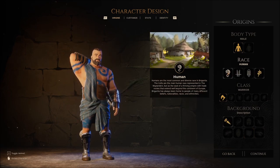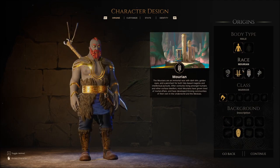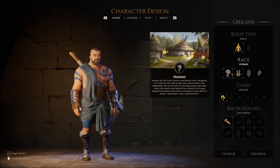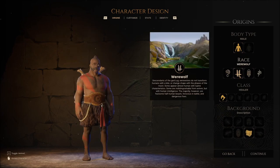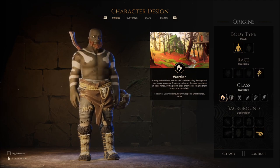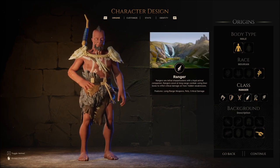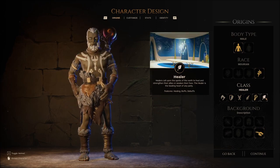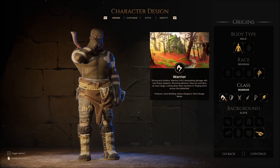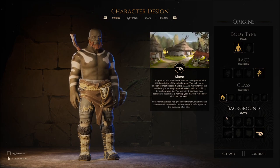I'm not going to focus too much on character creation right now. I often spend a lot of time reading through all the various classes and races. I'm just going to kind of glance through real quick. I guess I'm going to go with this guy, the Semi-Fomorian. We have a Warrior class, a Guardian class, a Rogue, a Ranger, a Sorcerer, and a Healer class. I kind of like the idea of the Warrior — front-line smushing stuff with giant weapons. That's what we're going with. Giant smushy weapon person.